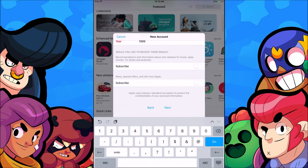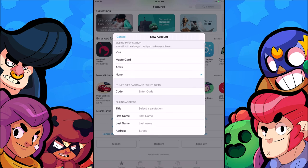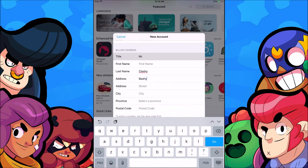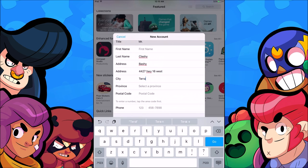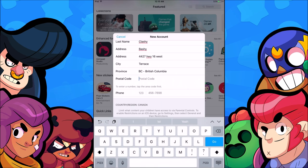Change your security questions so they're not compromised, then move on to billing. This part is important: I Googled the address of a McDonald's in Canada to make it authentic. The city is Terrace, British Columbia. The postal code is V8G 4R6, and I used McDonald's phone number.